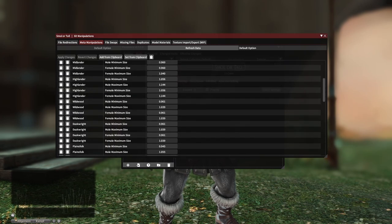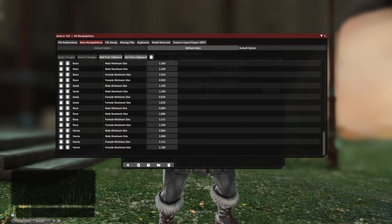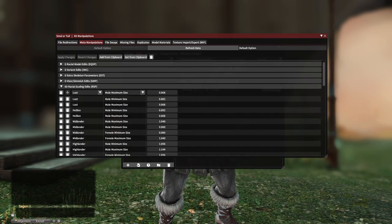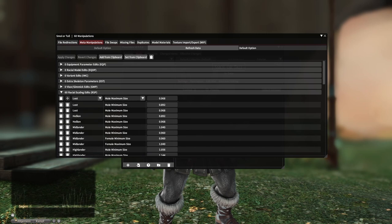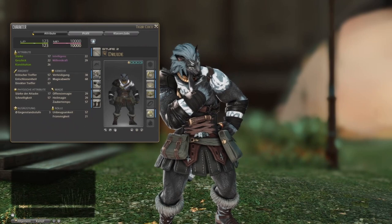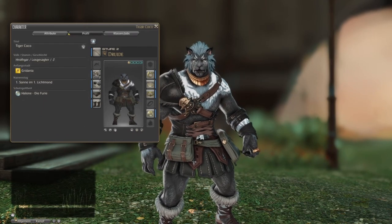Once you open that dropdown, you see a list of all the subraces with the minimum and maximum height value. Those values are the standards of the game — I did not change them. Please keep in mind that these values are not the height itself, but values that represent the height. Now look for your subrace. If you have Alzheimer's like me, just take a sneak peek into your in-game character profile and it will tell you what you want to know.